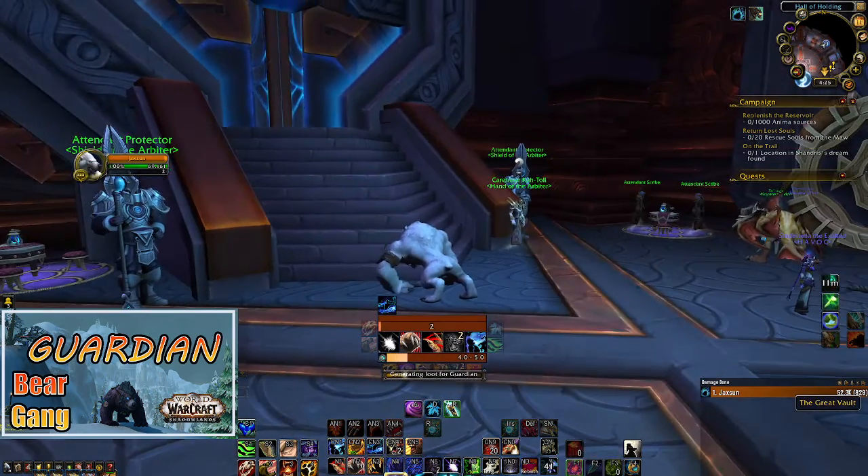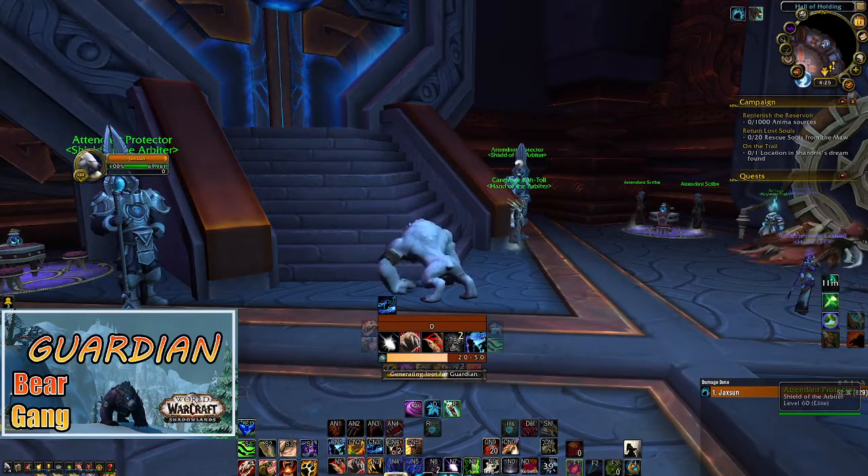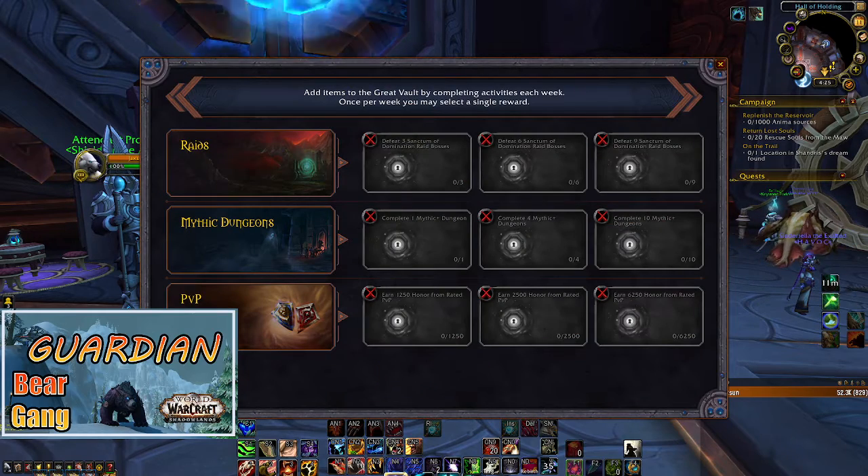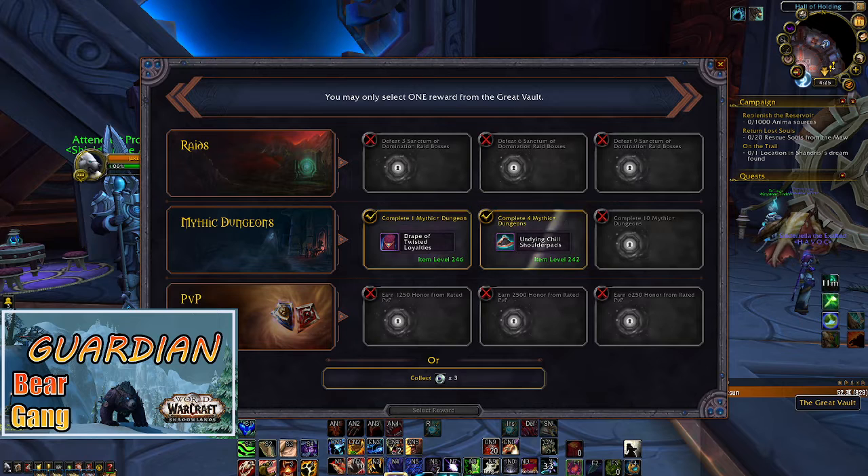Folks, we're back at it this week to check out what's actually dropping from the Great Vault. We're going to roll through our Guardian Druid and our Havoc Demon Hunter. Havoc pushed, I don't know, it was like 5 or 6 plus 15s, plus 16s last week.